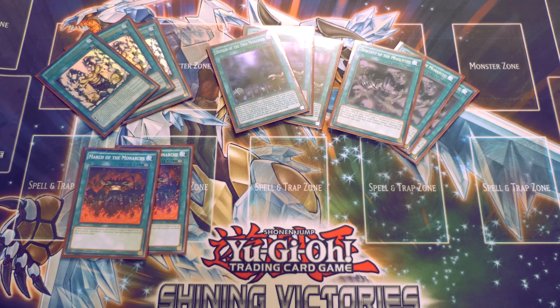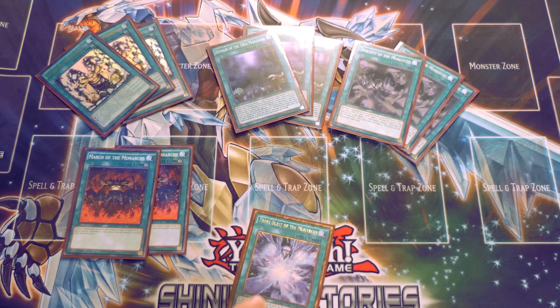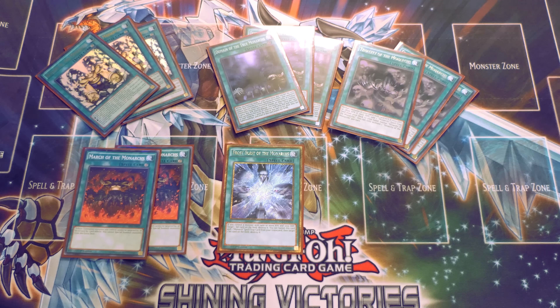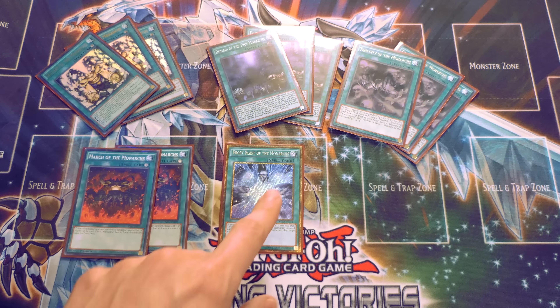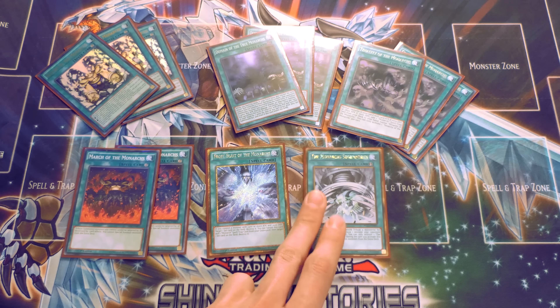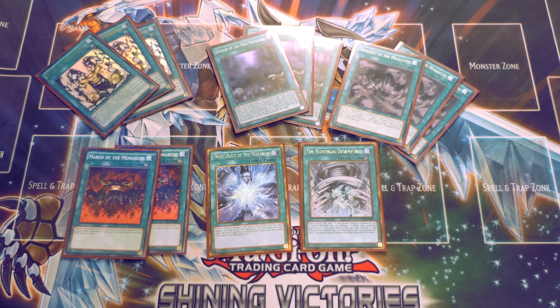For one-ofs, I play one Frost Blast of the Monarchs — this card in one turn, if you have an Edea on the field that you can send to the graveyard, can pop four back row. That gets rid of Paleozoics, any Zodiac problems, any back row problems you'll ever have. Obviously they can chain, but in this format if they chain D-Barrier my Monarchs I'll laugh — this card just stops them from doing pretty much anything to stop me.